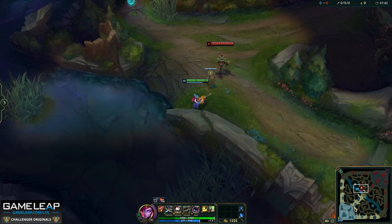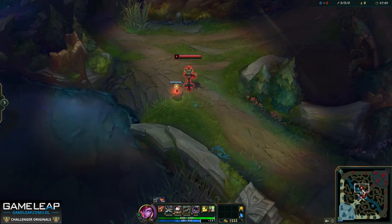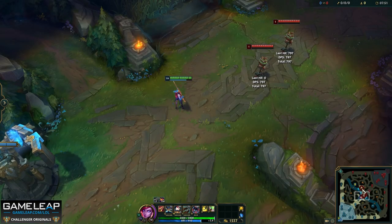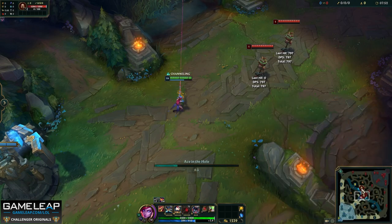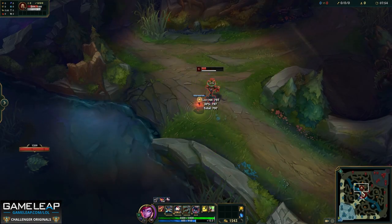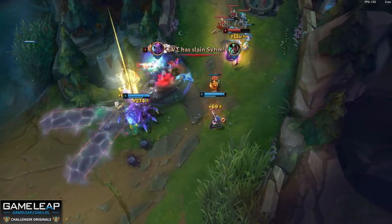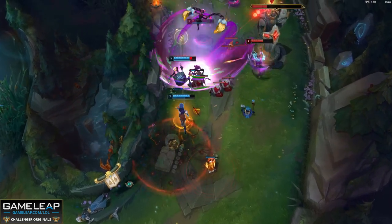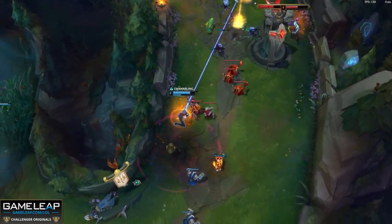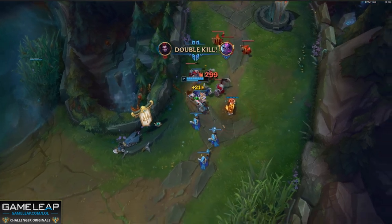One cool trick: you don't actually have to click on a champion on your screen to ult them. You can click on their icon on the minimap and the Ace in the Hole will be sent. Your ultimate will go on a 5-second cooldown if the channel is interrupted or if the target becomes untargetable — like Fizz using Playful Trickster, or when Caitlyn flashes or dies. If the enemy champion dies while your ultimate is traveling, it will still hit the corpse and can still be intercepted by enemy champions.